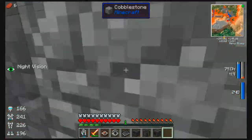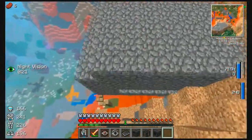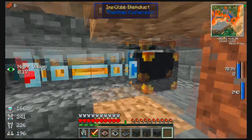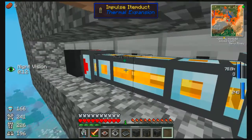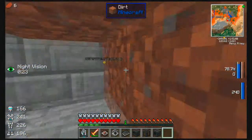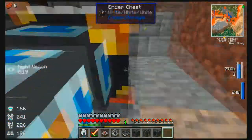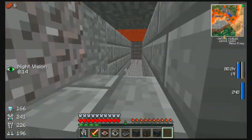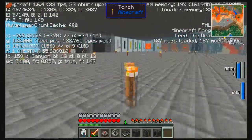We need everything for our villager emerald farm and stuff. Things are happening in here — these guys, I don't know what they're doing with the mob essence to be honest, because I don't have any space in my tanks for mob essence. I'm getting a sudden amount of lag — okay, stop lagging now.